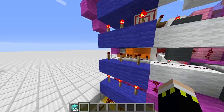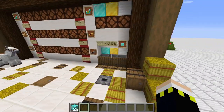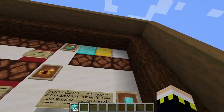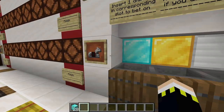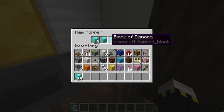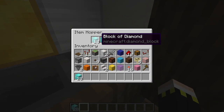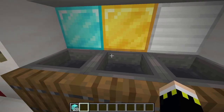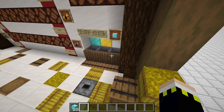First of all, how do we choose our horses? We have here three different hoppers representing the three different colors of the horses — diamond, gold, and iron. We have three item filters, each of them filled with 18 diamond blocks in the first slot, or whatever your currency is, and a bunch of other items in the other slots.